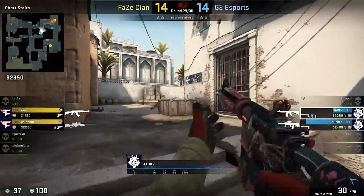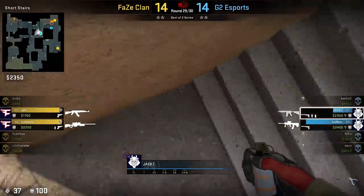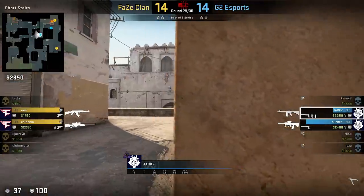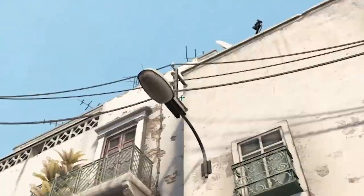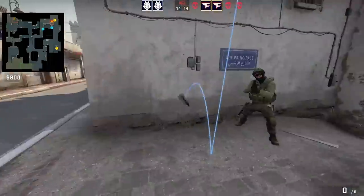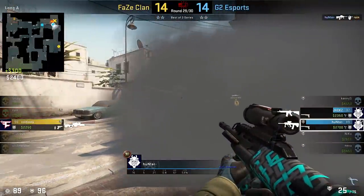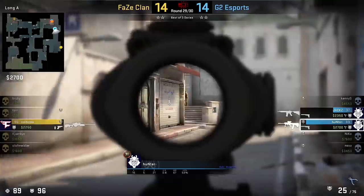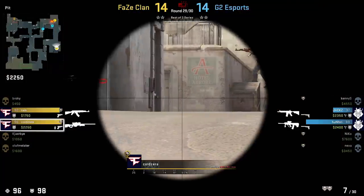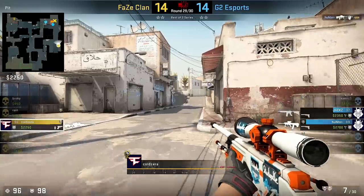A bombsite on Dust 2, and Jacks with an awesome retake smoke to help G2 win the round. He lines himself up according to the wall, aims a bit above the lamp's metal part, plus jump throws. The smoke takes some time and then pops next to the long cross corner, making it possible for Hunter to peek ramp and get a 1v1 duel with Rain without support from Cold, who was holding the bombsite from long. Simply genius — a round-winning smoke.